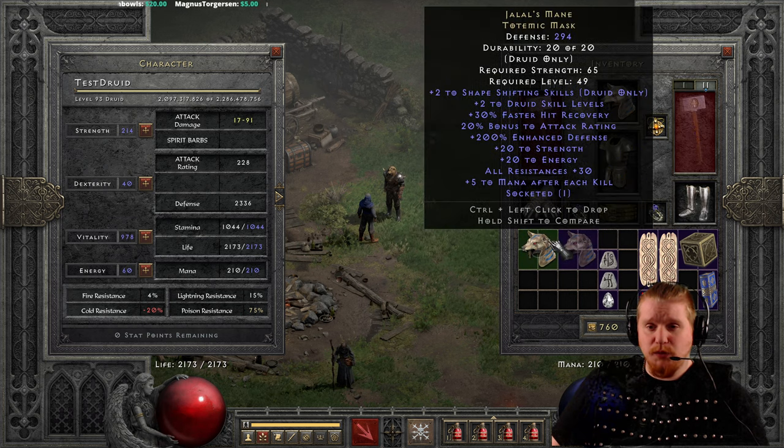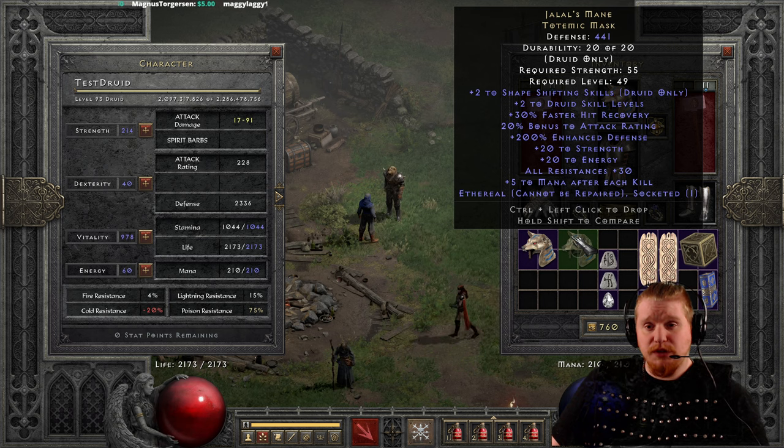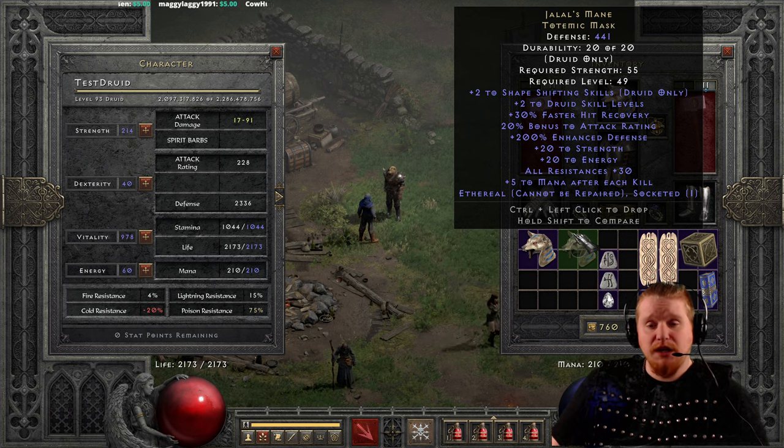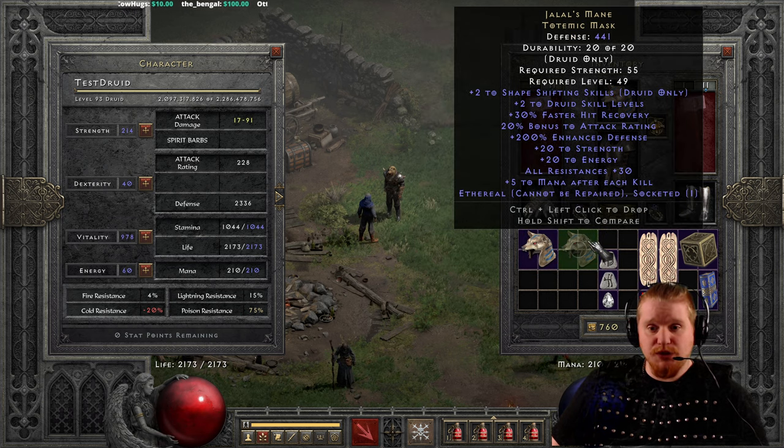The ethereal version has even more defense at 441, and of course this one will eventually break, which is unfortunate, but it does have a lot higher defense with a lower strength requirement of only 55. Perhaps if you're a caster type who doesn't necessarily get into melee combat that much, it could be an interesting choice just from a purely defensive standpoint. Maybe you'd keep a regular one in your stash just in case the ethereal one breaks.